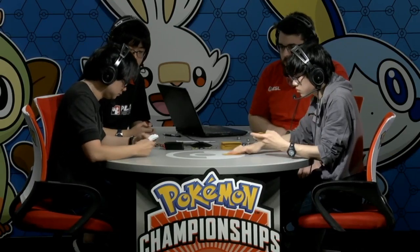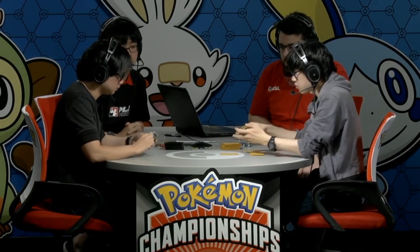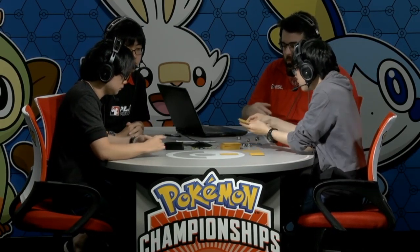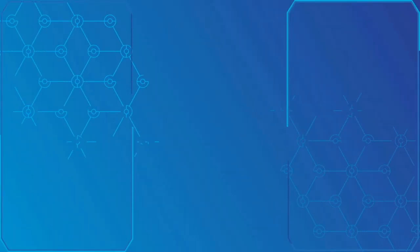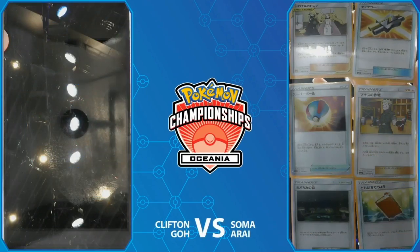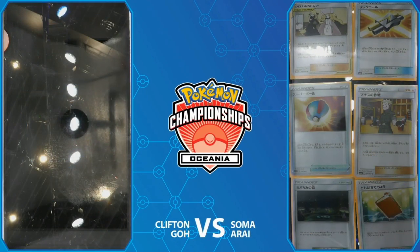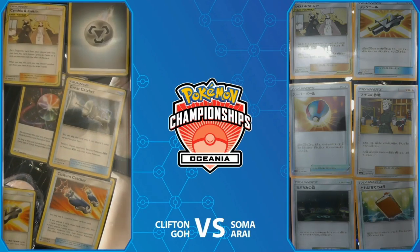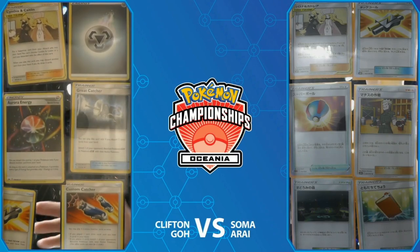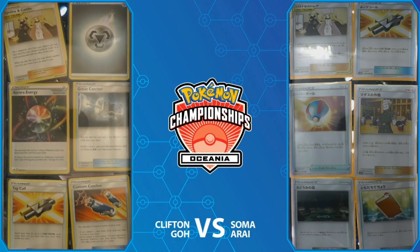Sometimes the disruption gets your opponent to the point where you can steal wins like this, but sometimes your opponent just gets that double Metal Saucer and runs away with the game. It's going to be interesting to see if Game 3 goes Clifton's way or Soma's way. Clifton gets to go first and will likely get a turn to Altered Creation GX for a very fast clock against Soma. The early turn FABAs were really critical for Soma — if he can do that again, he could be favored.